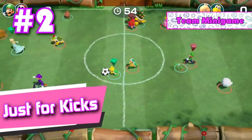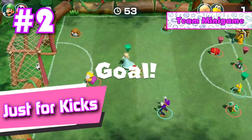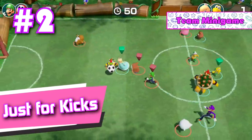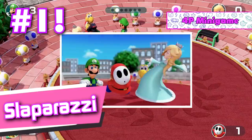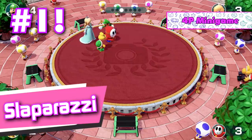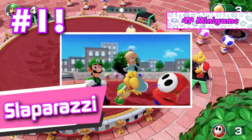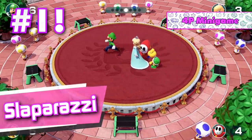Number 2: Just for Kicks. It's a fun soccer mini game in a Mario Party game that plays like a soccer game, and you can punch your opponents to get the ball from them. Of course I have to put this one as one of the best mini games on this ranking. And finally at number 1, we have Slaparazzi. Do you ever just want to beat the crap out of your friends in a Mario Party game and get some funny photos in the meantime? Well then this mini game is definitely for you. It's honestly one of the most fun, yet cutthroat Mario Party games that I've played, and I love it. Which is why I've ranked it at number 1 on my list.